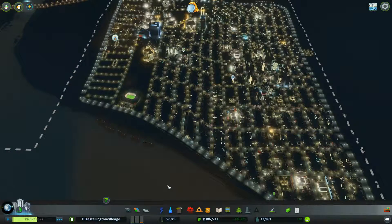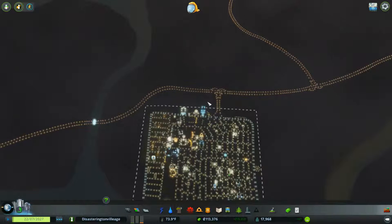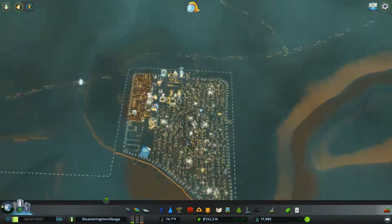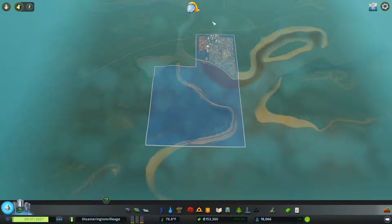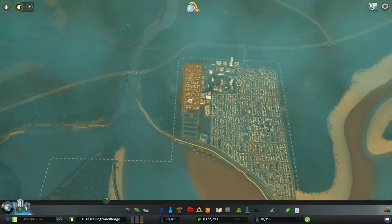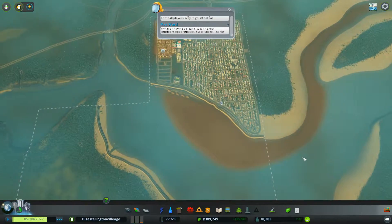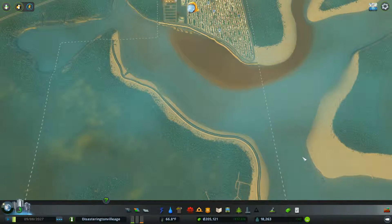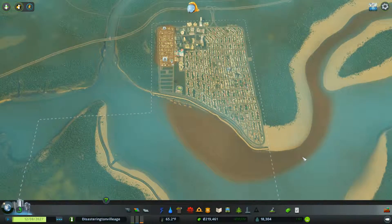Maybe if there's access to the trains up north, we might buy a chunk of land up here just to fix some of that. We have four pieces of land we can buy - there's four here and that's five, six, seven, eight, nine... we got time to think about it. We really are mainly on the first chunk of land still - but that's Disasterington Village for you, Canada Place. This is it.